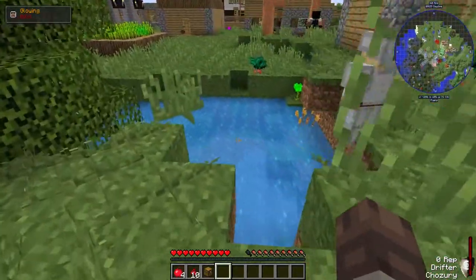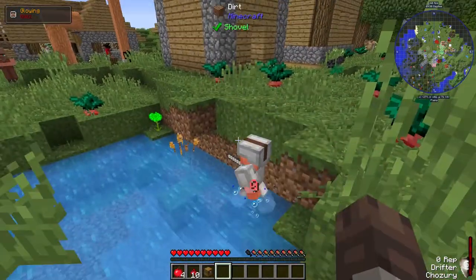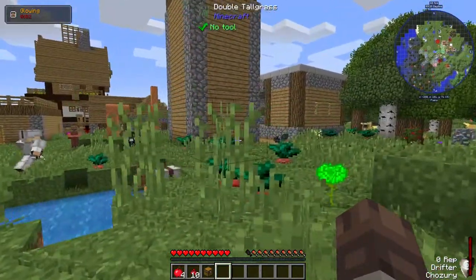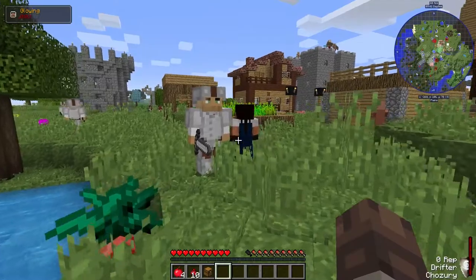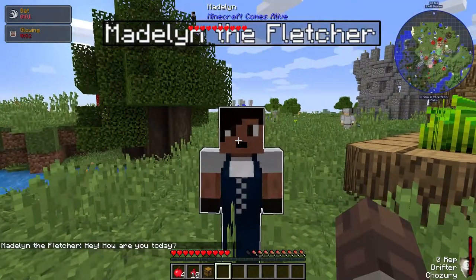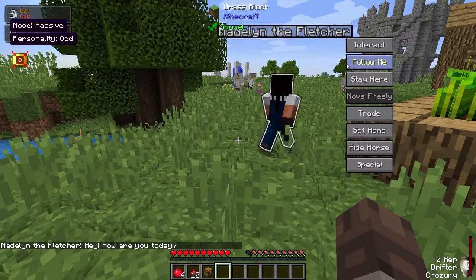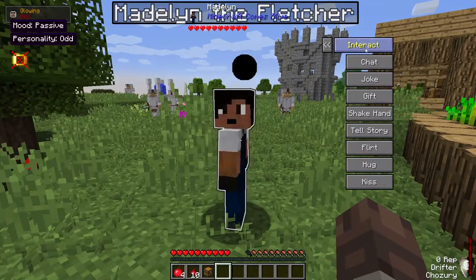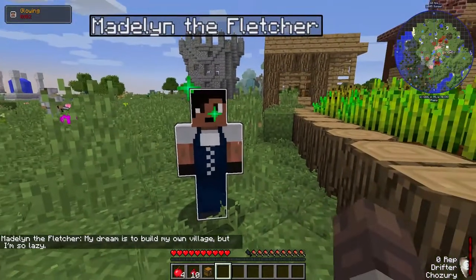These are pools of mana and you don't want to fall into them because you end up levitating like that guard there — and you do take damage from it eventually. And these are different villagers from Minecraft Comes Alive — they basically replace the standard villagers. You can trade with them or interact with them, have chats and stuff. That person liked me chatting with them.